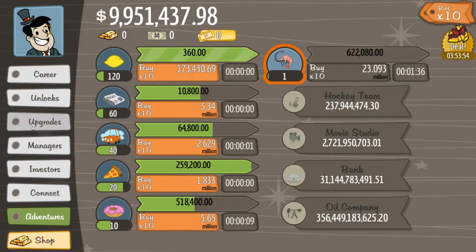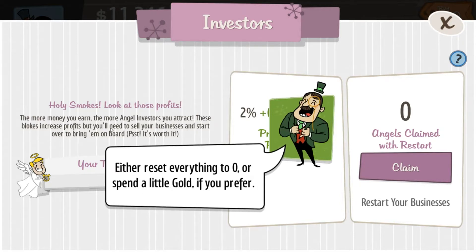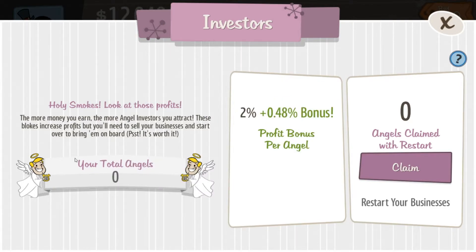Let's go down to managers — we'll get the shrimp boat one soon. Investors: angel investors multiply your profits, but they come with a price. The more money you earn in your playthrough, the more angel investors you get. A lot of people get confused on what angels do. What angels do is you get a 2% plus 0.48 bonus profit per angel. My tuxedo gives 0.48, so we get a total of 2.48% bonus per angel to all of our profits. So far we have zero, but every time you claim it, you reset your businesses to one store each — but you get more money each time based on however many angels you have.